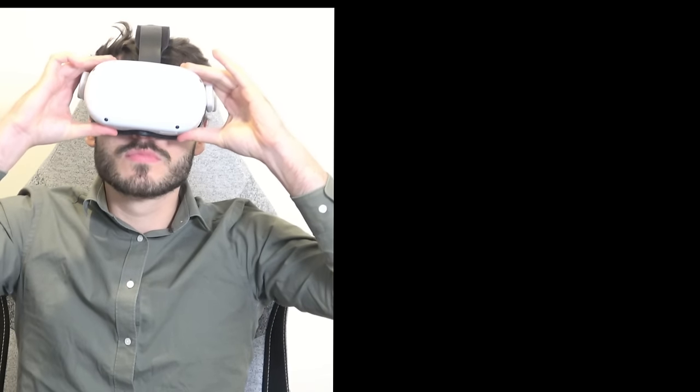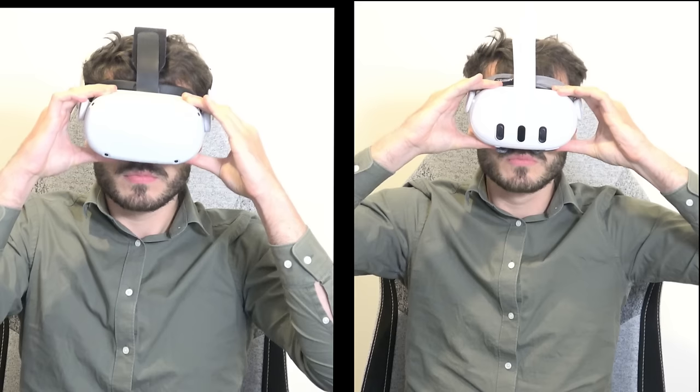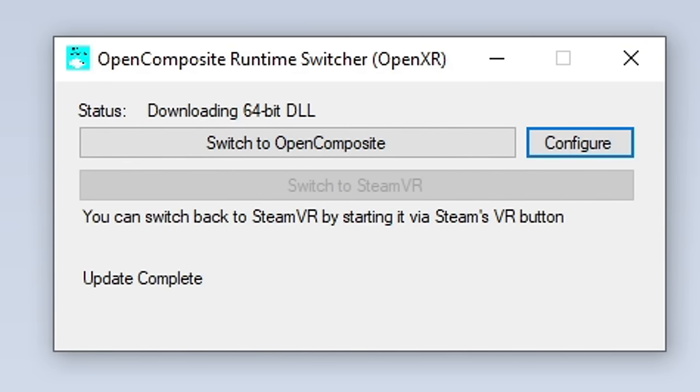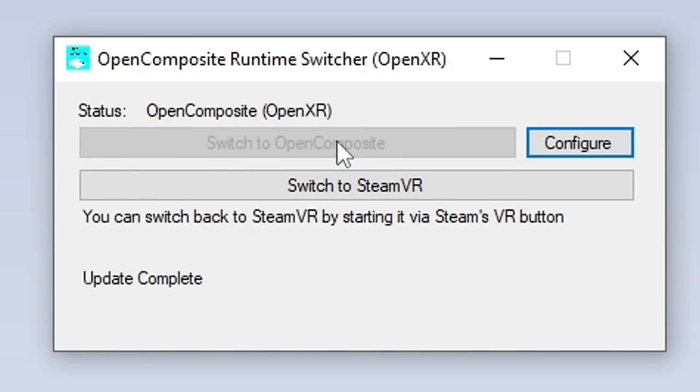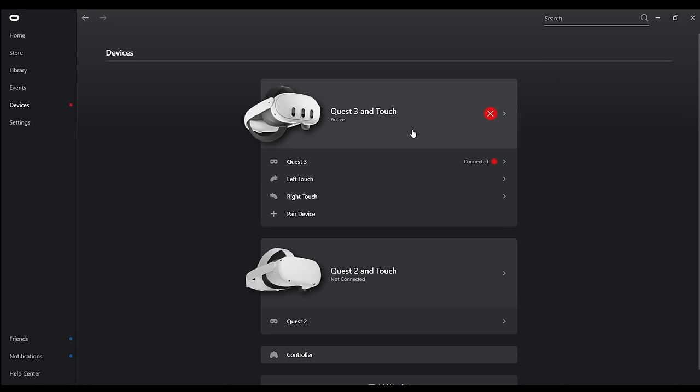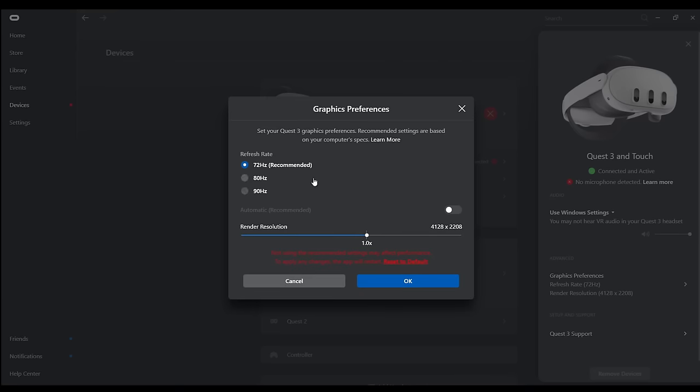If you are using the Quest 2 or the Quest 3, follow these exact steps to get an incredible FPS boost. First, make sure to download and install OpenComposite. When installed, you should be able to click on Switch to OpenComposite — we do this because we don't want to run DCS through SteamVR. Next, open the Oculus app on your computer, click on Devices, choose the Quest 2 or Quest 3, and click on Graphic Preferences. I would highly advise to leave it at 72Hz, though you can up this to 90Hz. Also make sure the render resolution is on the default 1x, and you can increase this when you feel you can.